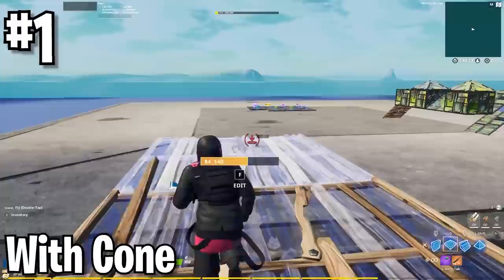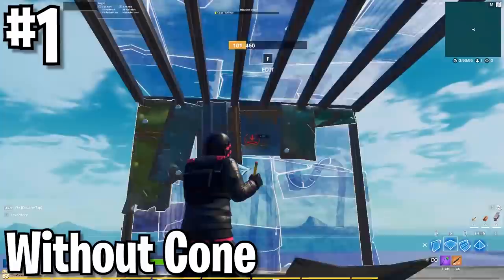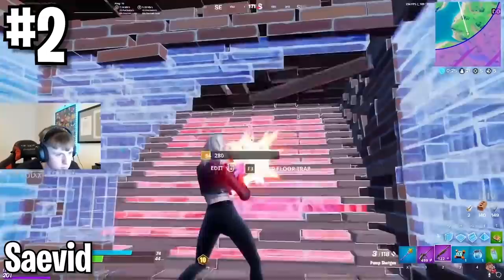If this seems quick, that's because it is. Use code KEMBEANS at checkout. I bet any amount of money I'm catching at least one of you with this tip. Make sure you're boxing up correctly. If you don't want a cone in your box, it goes wall, floor cone, and then walls around you. This prevents yourself from placing cones and walls above you. Pros do this.